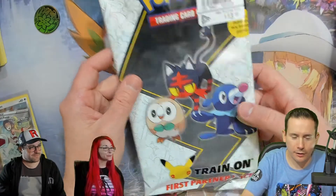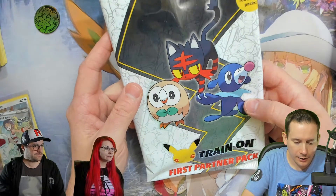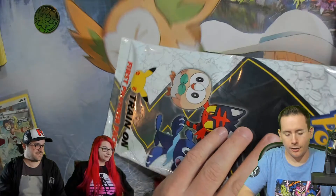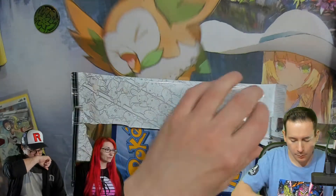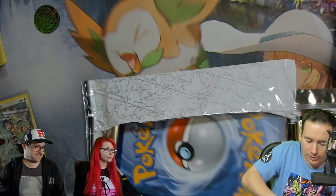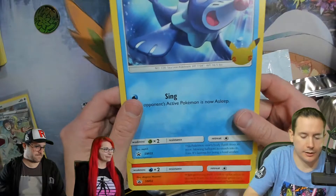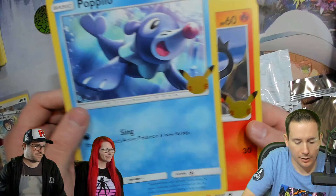Hey guys, coming at you with another opening here today. We get the second First Partner Pack and our Gen 7 starters. We get our Rowlet, Litten, and Popplio. I like that shiny 25th anniversary logo — it's pretty neat.